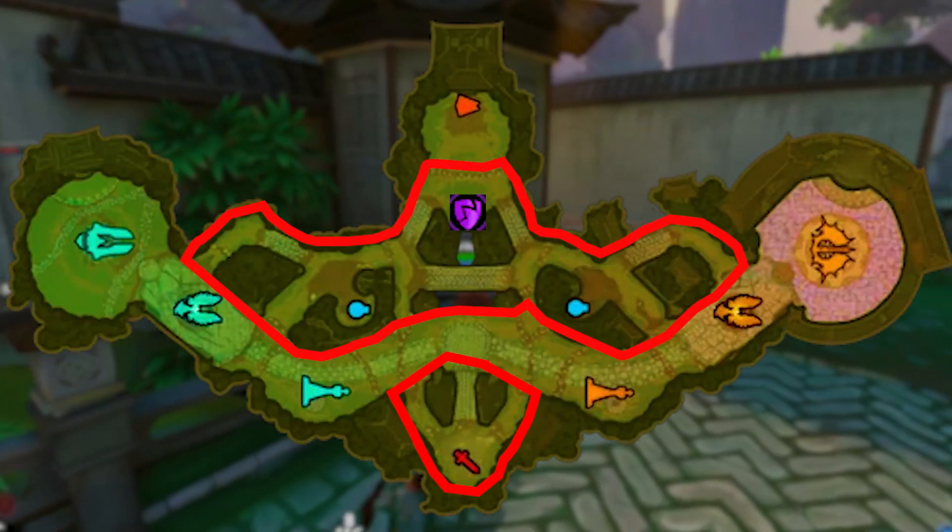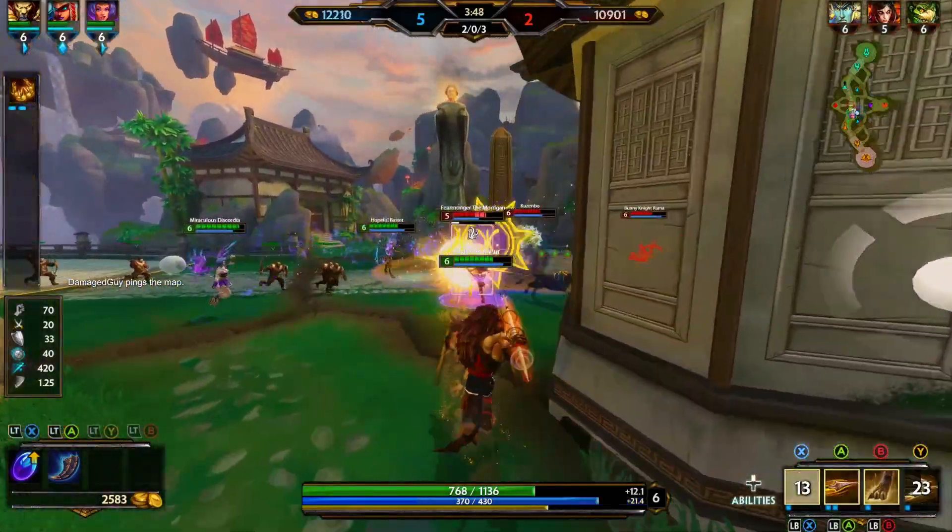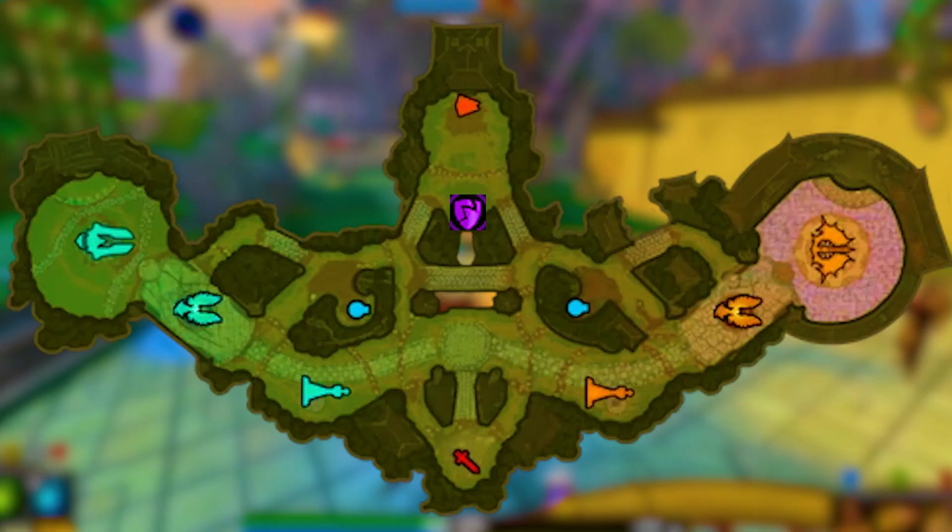The map also has a jungle, which is outlined here. You are invisible to the other team while in the jungle — but only if the enemy doesn't see you enter it.